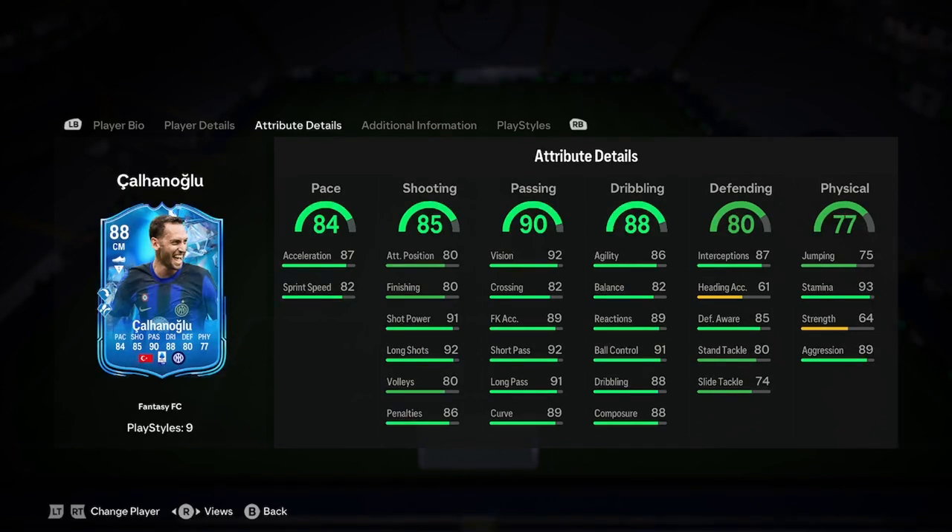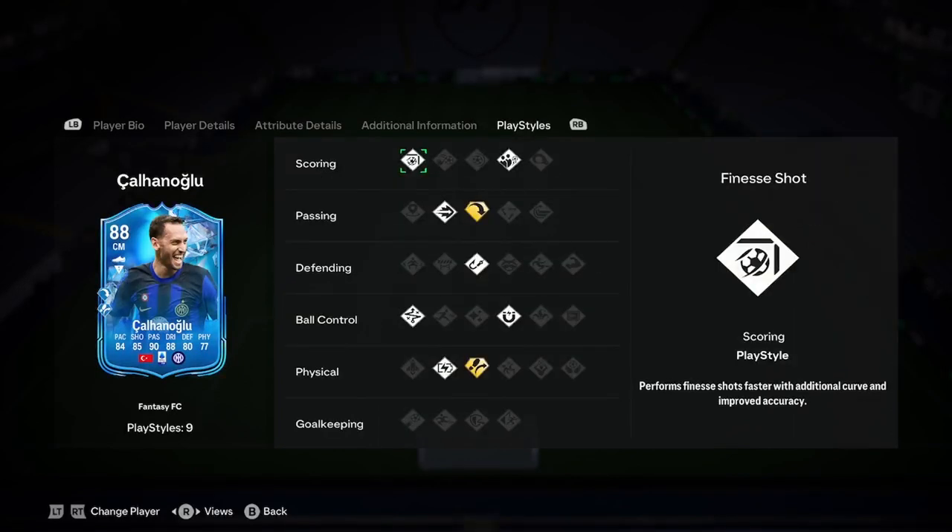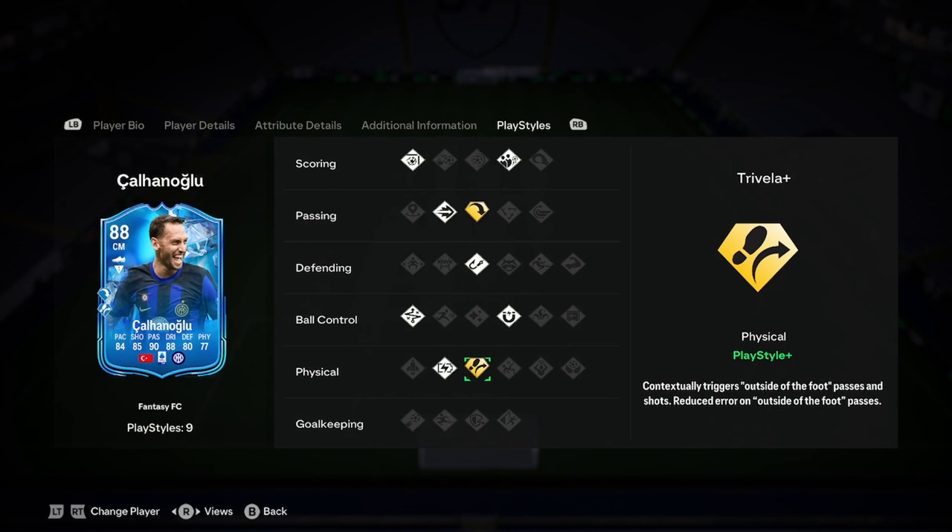The pace on this is okay for a CM/DM, I guess — it could be higher. The shooting is good, we like the shooting, though low finishing is a bit of a weakness there. Apart from that it's very nice. Passing is brilliant. Still trying to pick out weaknesses on these cards, really. Dribbling is great. Defending is good as well. And then physicality — you've got low strength there. There are a few little minor errors for this card.